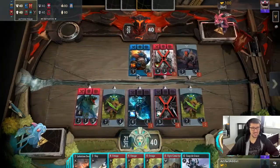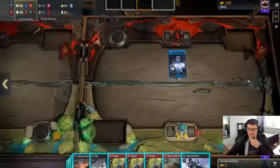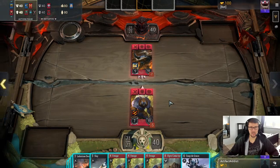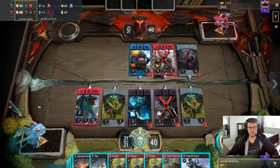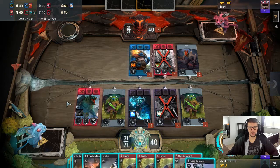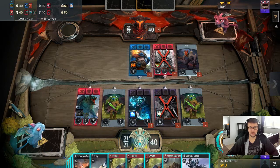Hi YouTube, I just loaded up this puzzle. Let's take a look at the board state. Both ancients here are already down to towers, so I only need one tower. I need to get the tower in lane one — that's why I have so much mana. Doesn't seem too hard, so triple enrage is 12 damage.